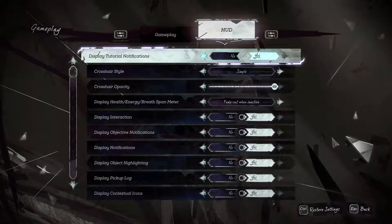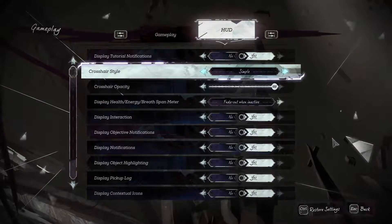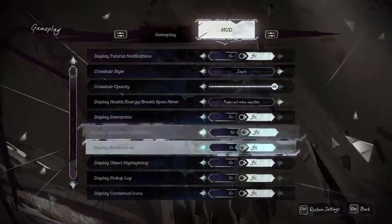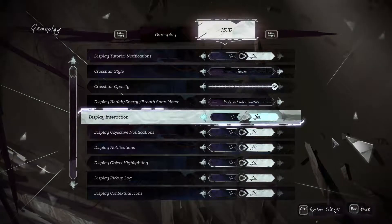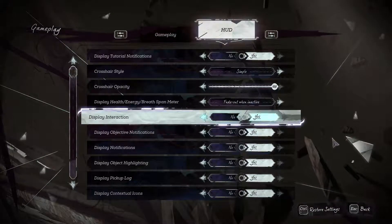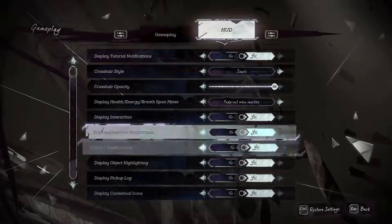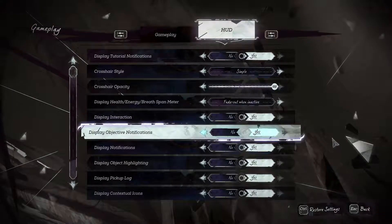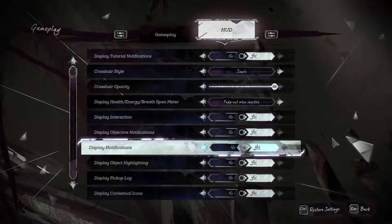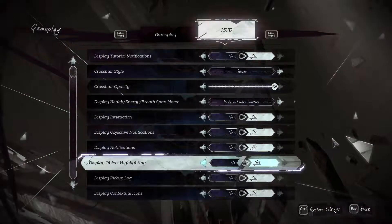Gameplay: auto-save is on. HUD settings — this is going to be interesting. Show tutorial is on to see if anything new needs to be shown. Display interaction shows the button to press when you're facing an NPC. Display notifications — I think this refers to general notifications, showing you a message on what to do without going to your journal. Object highlighting is on — it highlights objects.